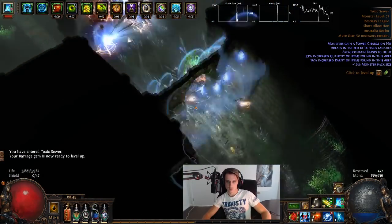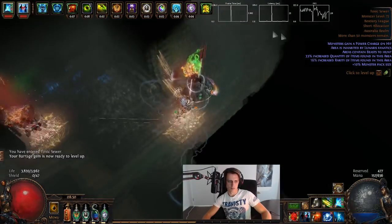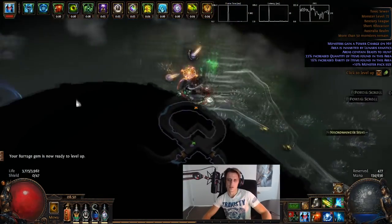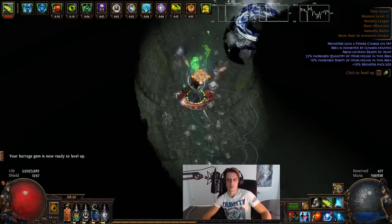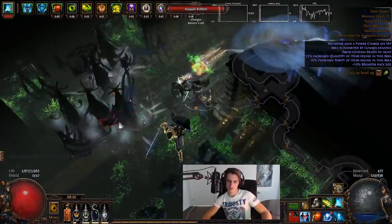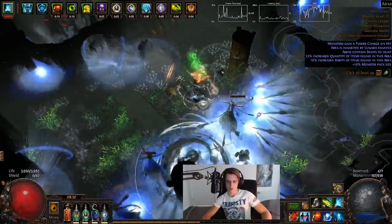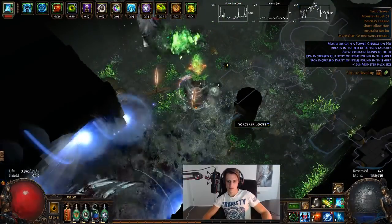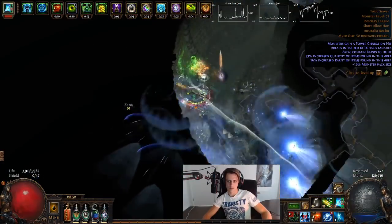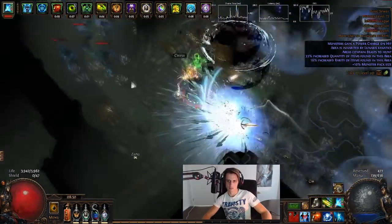The character I'm trying to play is the Deadeye starter Ice Shot. Ice Shot doesn't really matter in most Ranger builds — you pick between Ice Shot, Tornado Shot, or Lightning Arrow; they're all going to be really nice clear skills. But I like the synergy of having a fully cold setup and cold aesthetic, especially now with the Sin Herald of Ice. Overall it feels really good, looks really good, and I think it should end up being a strong character.